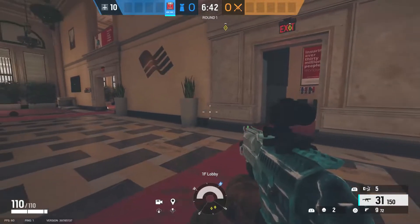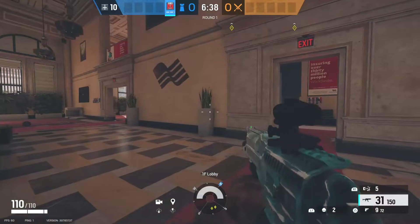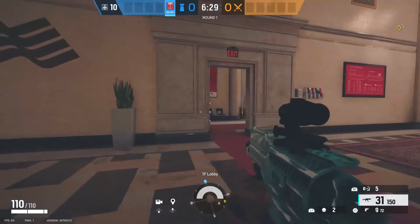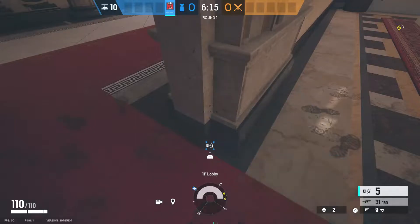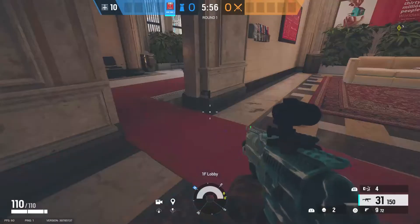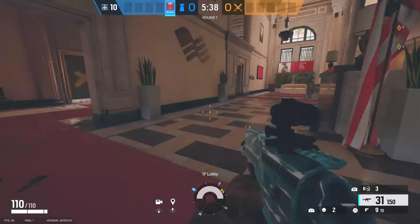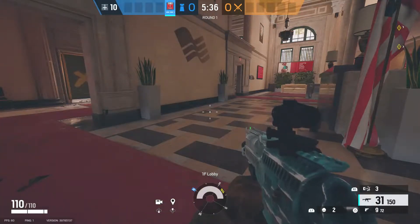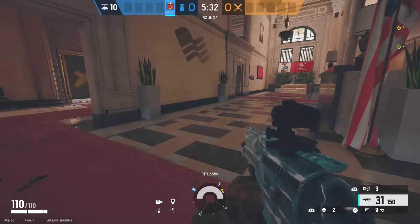On Bank there are actually two capcan spots that you can make invisible by the front doors — the two doors entering into lobby. If you place the capcans low enough on these doors they will glitch completely through. It pretty much takes away half of the capcan on each side, so if you have people pushing from main door you can easily run this capcan spot and it will catch people completely off guard.